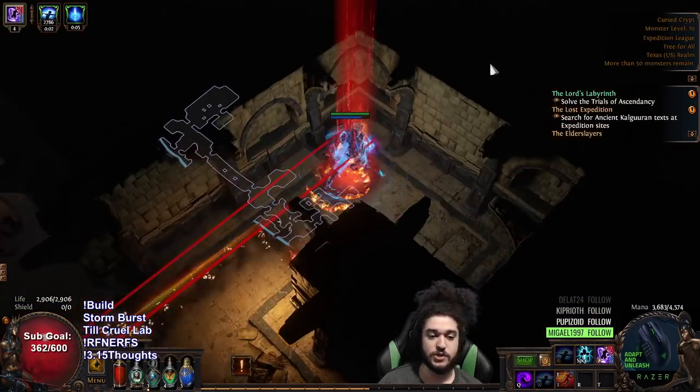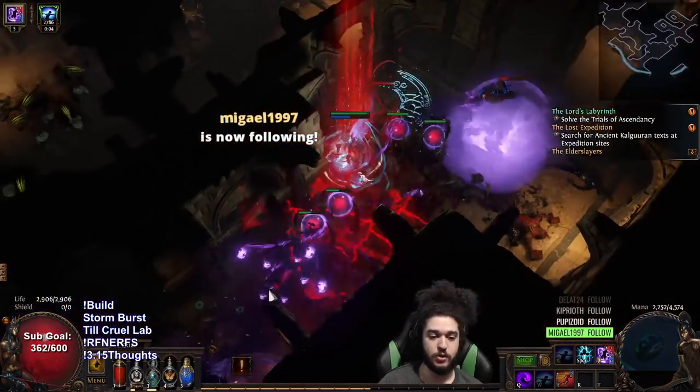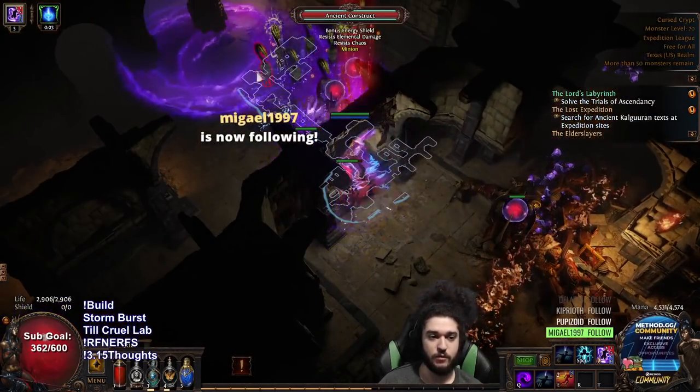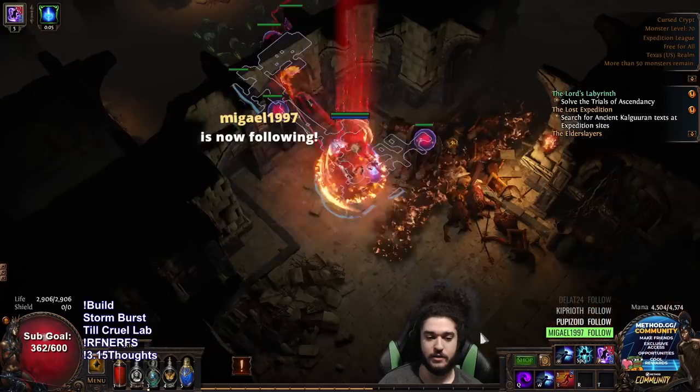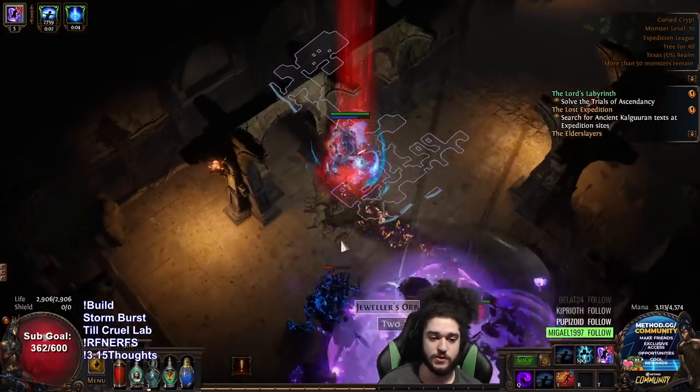That's not bad though, because it essentially means our wither totem will put Infused Channeling on. So when we're fighting a boss and withering, we'll get the chaos damage increase from Infusion, and I think that should work for the totem, which is a pretty nice bonus.